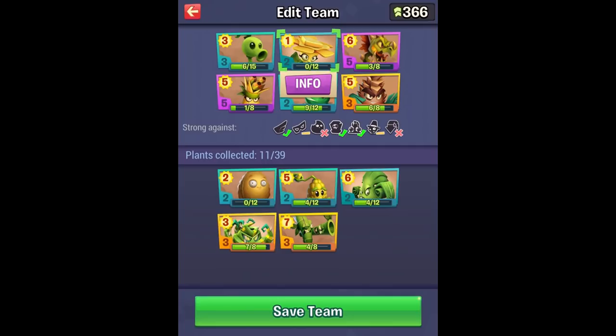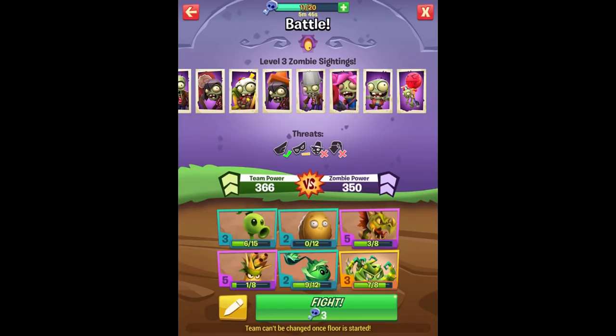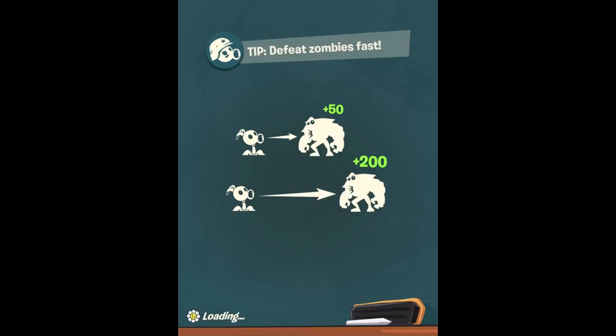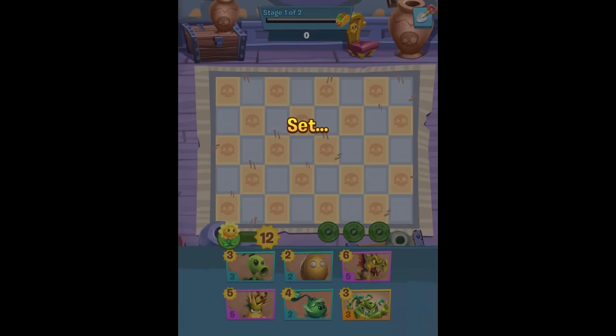I do want to change up my strategy here. Maybe we will switch out the Buttercup for the Walnut. We just got this at the end of last episode — this is the Flaxseed, so we'll mess with this a little bit and see how it goes. We'll do a little switcheroo here. Our team power isn't much higher than the zombie power — this could be a problem. That's armored zombies and ranged zombies, so we should be fine. Let's hope we can get the mastery completion by not losing. I am ready to do this.